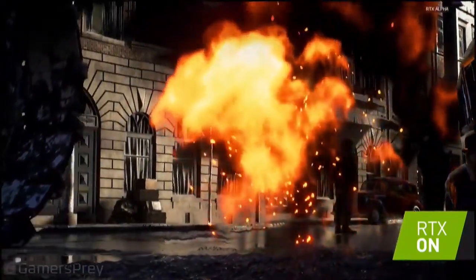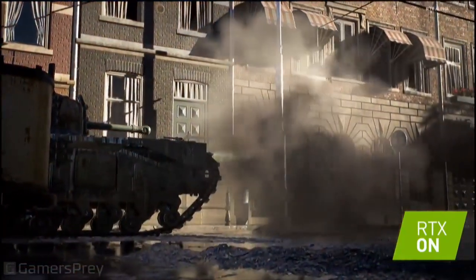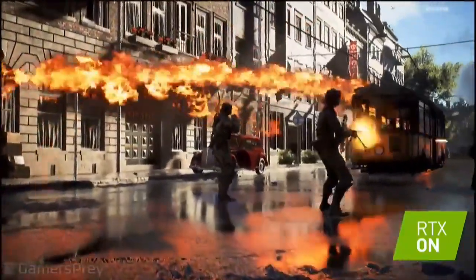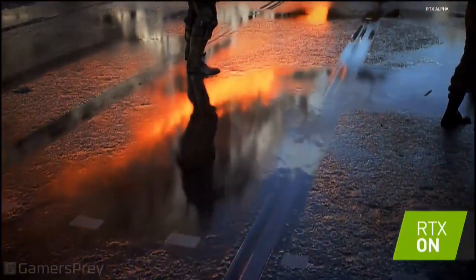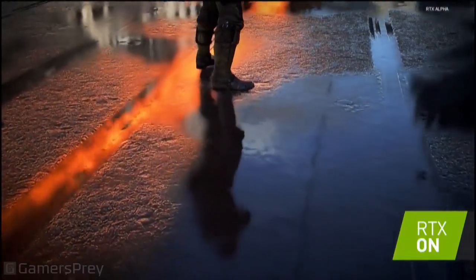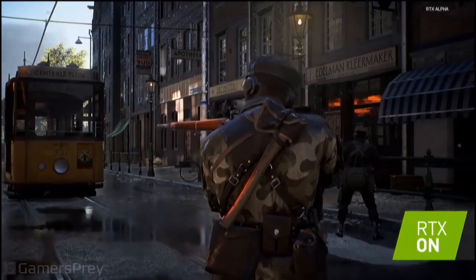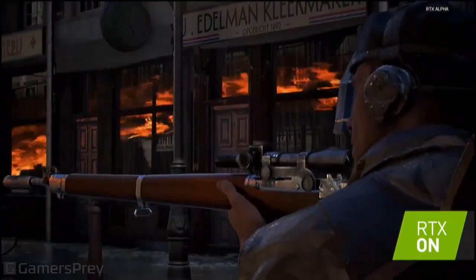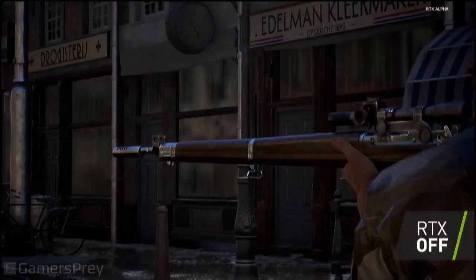The next thing we have to show you is the big, scary crocodile tank — the Churchill. And if we make that one shoot its flamethrower across the scene, you will again see that reflecting on the surface and on the soldiers battling it out here in Rotterdam. If we look down at the ground with RTX on, we'll see the flame, we'll see the soldiers moving, we'll see everything. And now if I turn RTX off, we lose all the detail, all the context of what's happening in the scene. But with RTX on, you get a much more cohesive image. You can see even there the flames are reflecting properly in the wood of this gun and in the windows in the back. If I turn RTX off again, you lose all this detail.